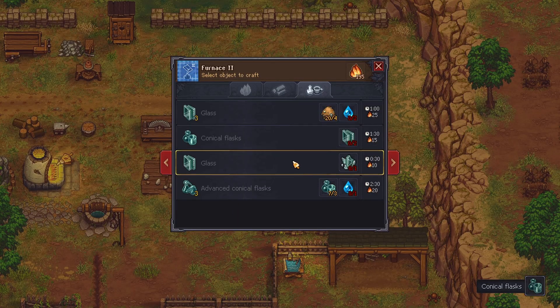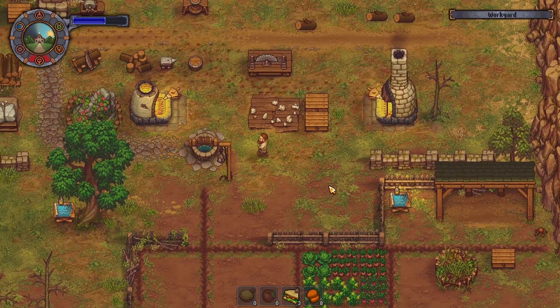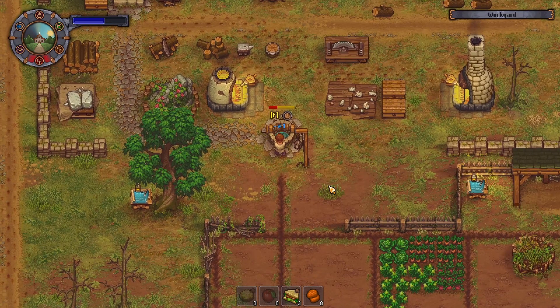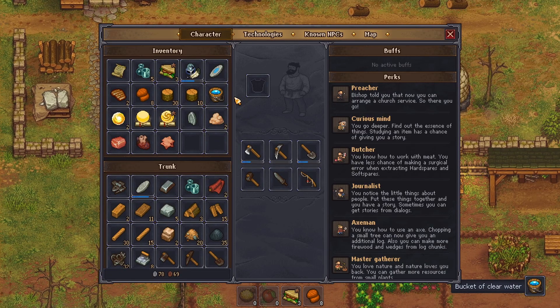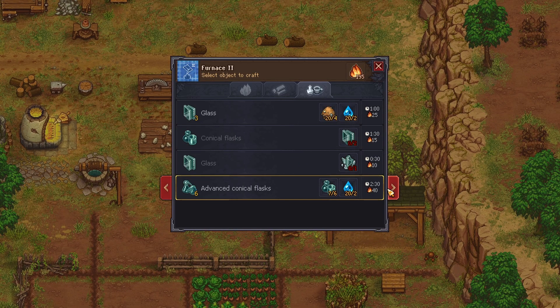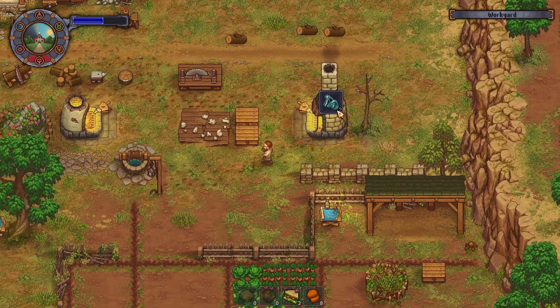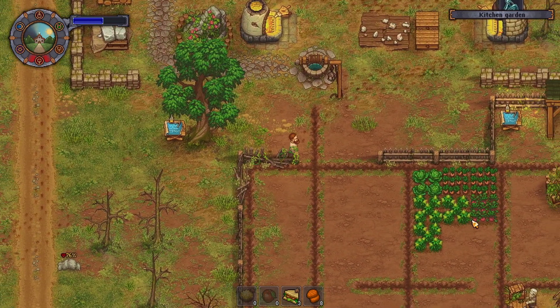We'll also do some advanced conical flasks, but we do need water though. Let's go grab that water and make six — that'll continue for a bit. The crops are ready again.